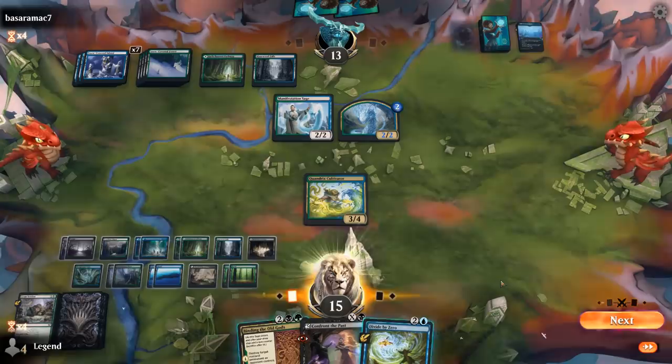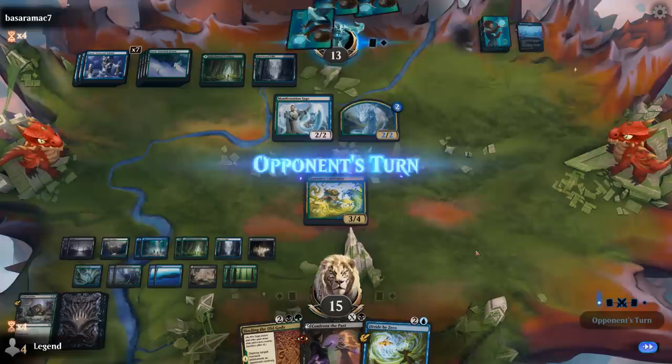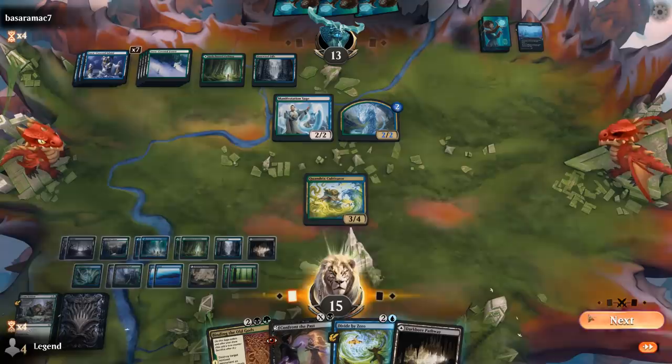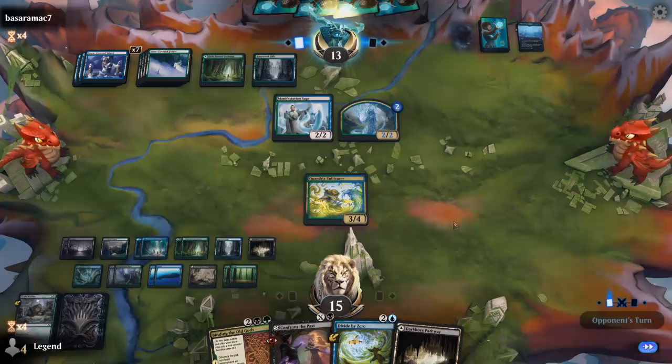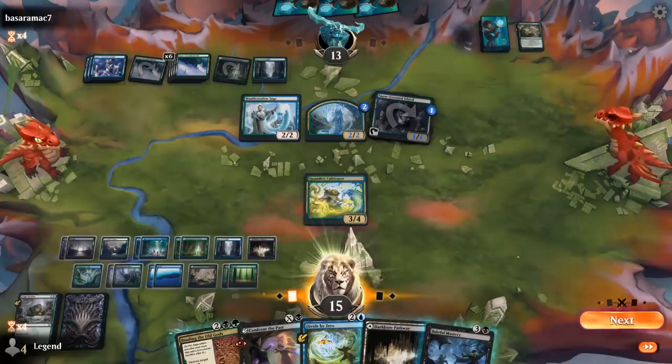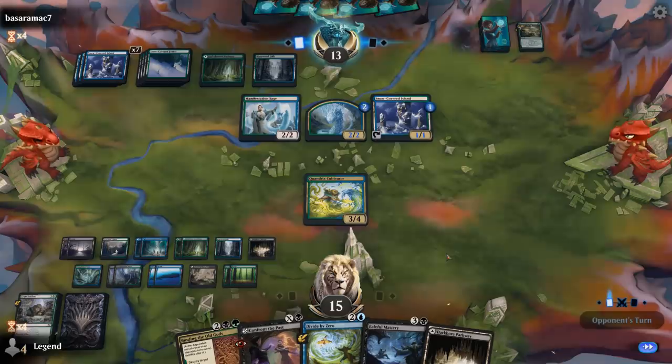Divide by Zero — doesn't learn for anything useful but could be a fine tempo play. I'll start holding my lands for Cosima now. The Emergent Sequence — yeah, this game is dragging out. We're failing to find a win condition, although we have plenty of answers in hand. We were very close to dead at a certain point but we're back up to 15.